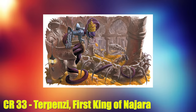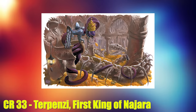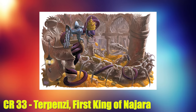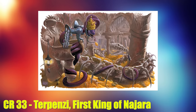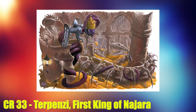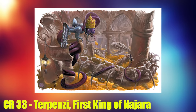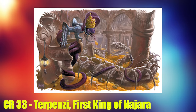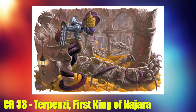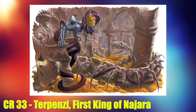For CR 33 we have only one: the mighty Tarpenzi. Tarpenzi used to be a powerful naga who ruled the kingdom of Najara — a serpent kingdom of nagas, yuan-ti, and lizardfolk. He was the first ruler of this kingdom before he was slain. When the naga was slain, powerful magic bound the creature to the tiara it used to wear as a ruler, becoming a sort of phylactery. The naga was then reanimated, far more powerful than before, as an enormous bone naga with supreme power.